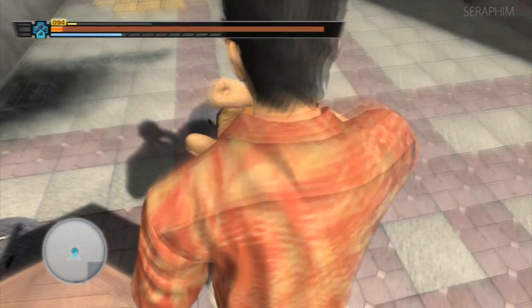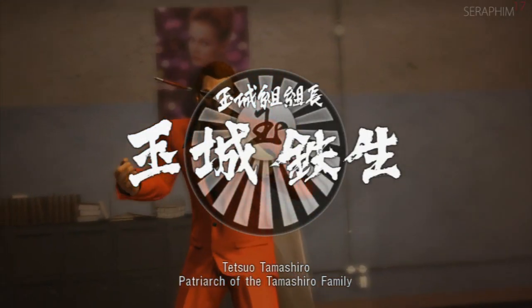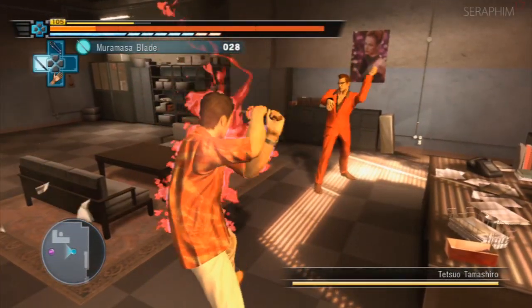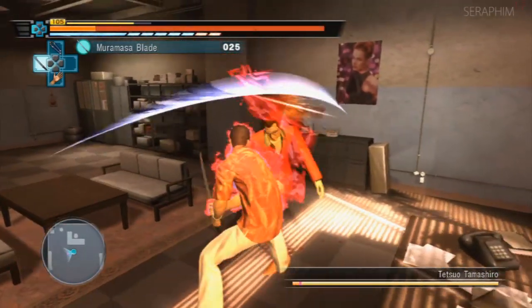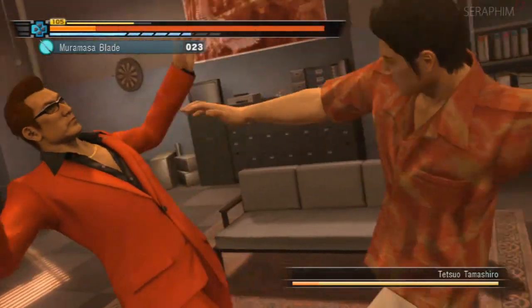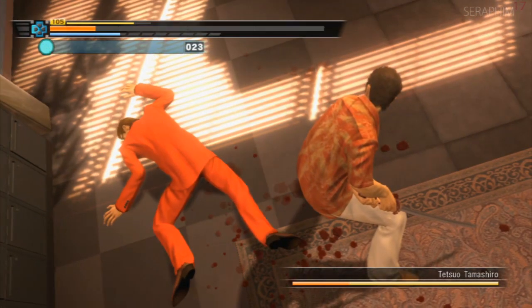I used it against him because he kept clipping me and it was frustrating, so some intelligent use of guarding got us through with no damage. And now we have Tetsuo, who's a dirty bastard who throws knives, so I'm going to put on a Muramasa blade, which is incredibly strong, and proceed to damage him as quickly as I can to get him into his second state.